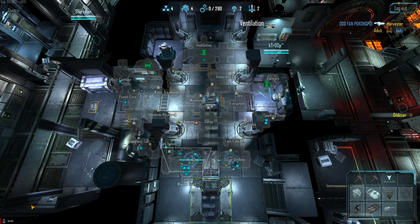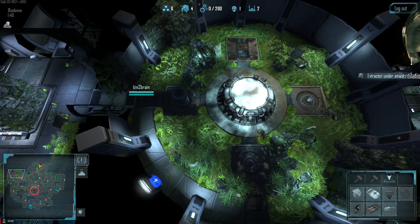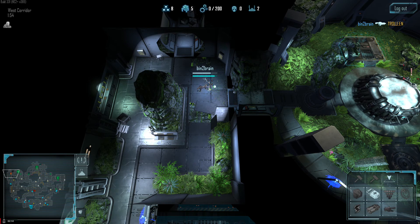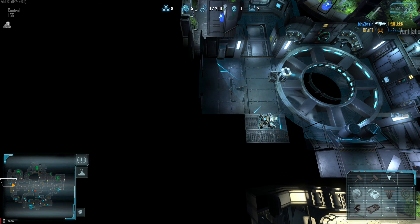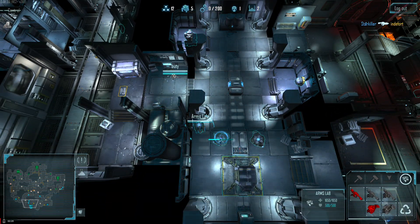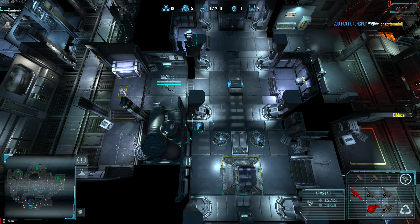When you spawn, go right back up through shipping to water treatment. Your base is under attack. Need spawners to go to power core. Need spawners to go to power core. Your base is under attack. Pistol out — run, run, run.